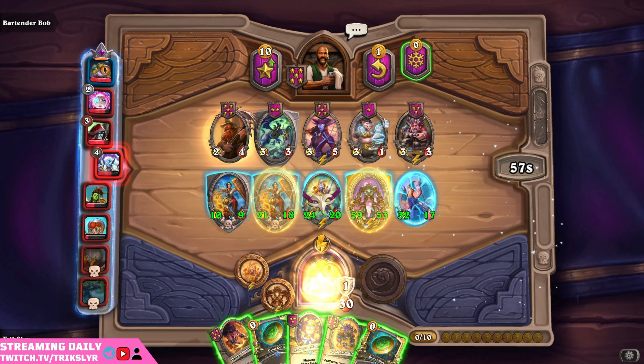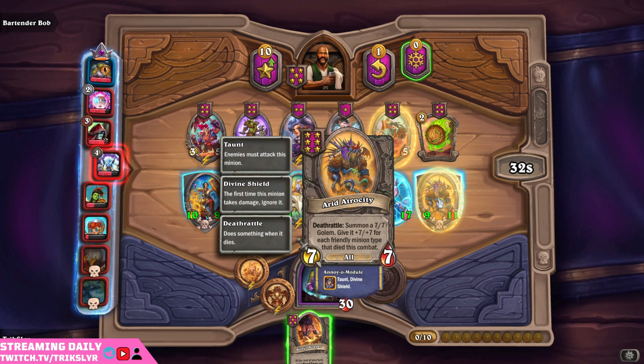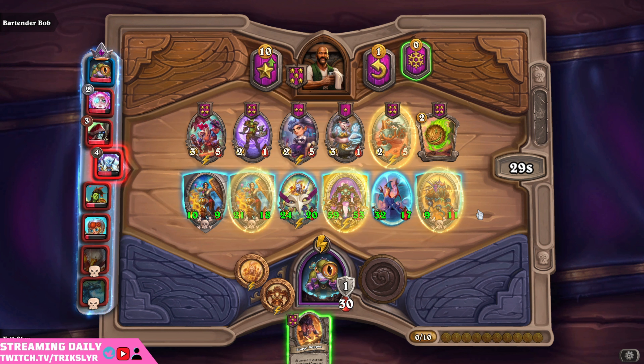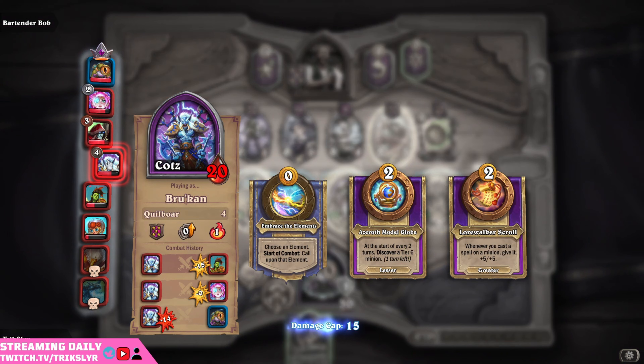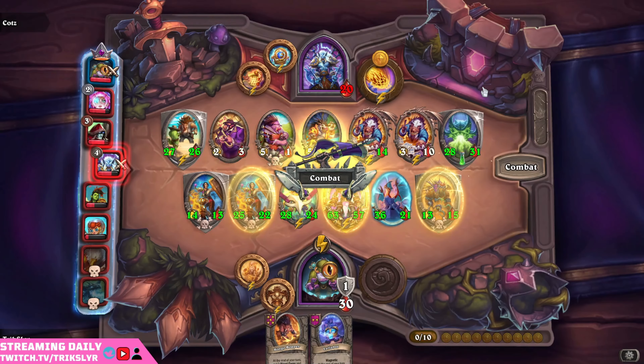Let's spend our gold looking for our possible triple. I'm surprised I haven't found this one yet — it's a four drop, should be relatively easy to find. It's not like it's a very common card that people pick up, but it seems like that might be the case today. Let's put our Arid on the ground, and then give him this. I feel bad for my poor Bongo Bopper — he's just not getting put on the board. But these are so much more value for me. Summon a 7-7 golem, give it 7-7 for each friendly minion type that died this combat.